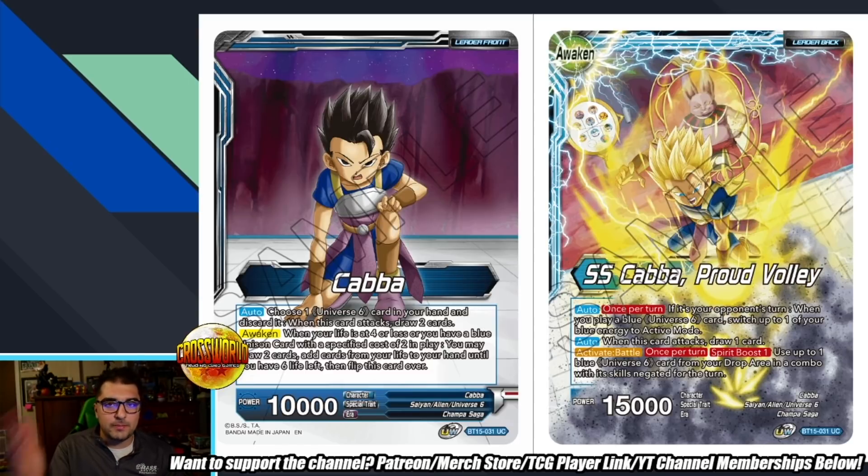We know this leader awakens with a two-cost unison, so immediately you should be thinking about the Zeno unison — very powerful. But there is the unison for this strategy that's also very powerful: Kava Proud Volley. Auto once per turn — if it's your opponent's turn when you play a blue U6 card, switch one of your blue energy to active mode. Auto when one card attacks, draw one. Activate battle once per turn: spirit boost one — use one blue U6 card from your drop in a combo, and that card's skills are negated for the turn.